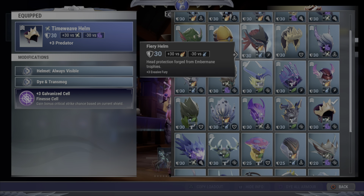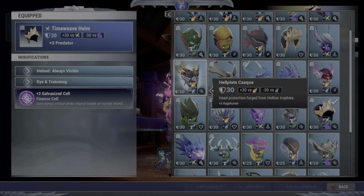For number 5, we have the Hellplate Cask. Now this used to be a top tier helmet before a lot of the more recent cells came out this last year. Rage Hunter used to be a top tier perk, not so much anymore, but it's still moderately good, and it's got that Technique Cell in there, so that kind of speaks for itself. This is also a really good helmet to pick up early game, as Hellion is one of the earlier behemoths that you run, and it's a great helmet for new players.